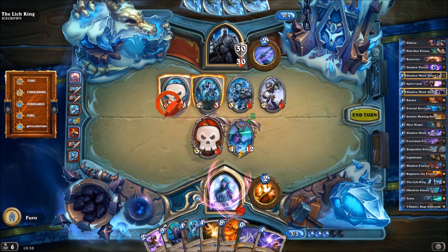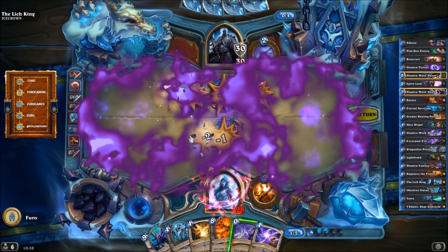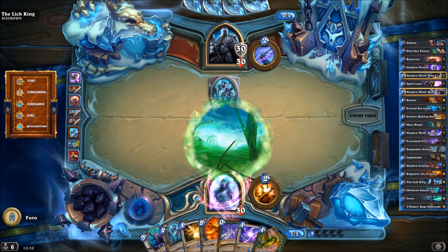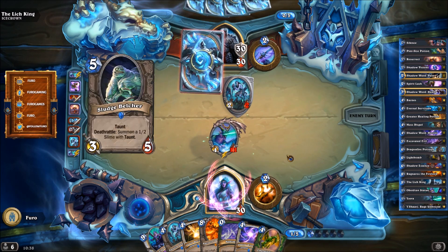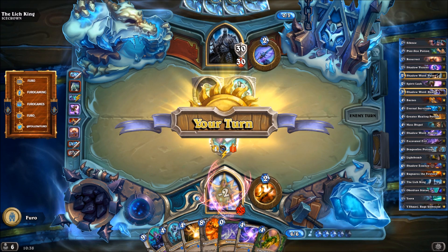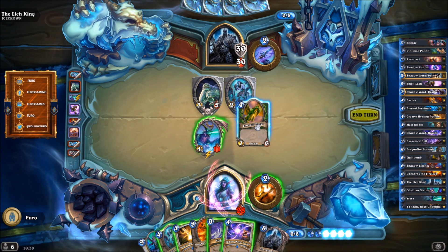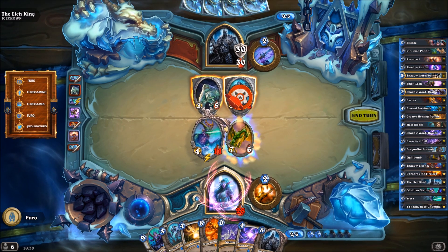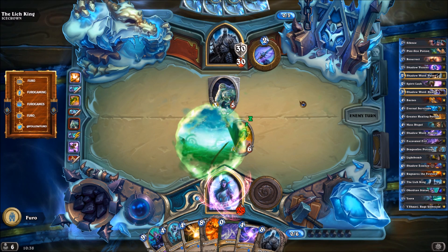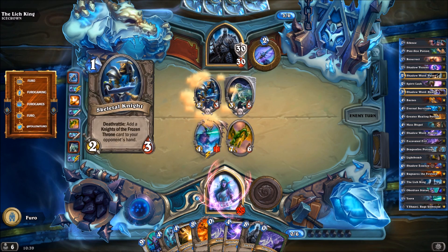Then we have Ysera here on the board and we will use Spirit Lich to kill everything besides the Chain Gang. We are healing back to full life. We cannot really kill Ysera right now — we are getting more Dream Cards over the course of the next couple of turns. The Sludge Belcher is fine. Let's go for the Emerald Break — heal his Chain Gang, heal Ysera, get another Dream Card into hand. Everything is working according to plan; got another Nightmare, that's already 10 extra damage.